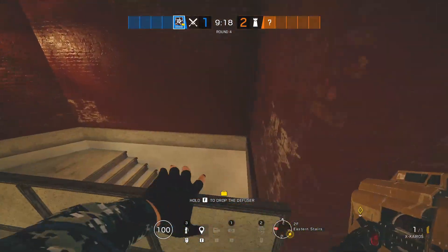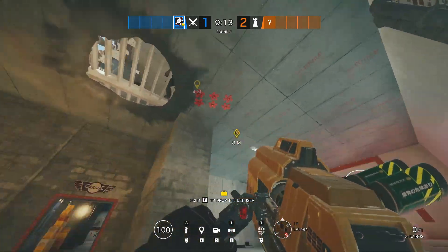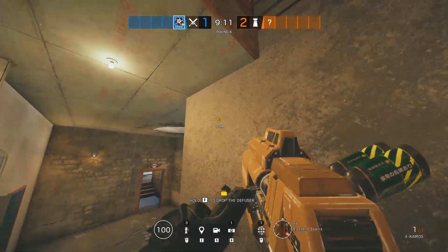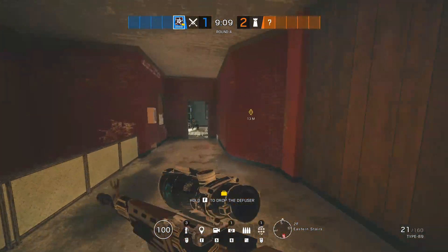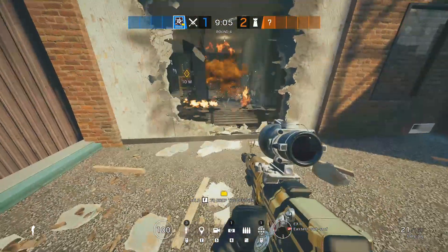In this next clip, I'm showing you how we can use Hibana's pellets vertically to remove shields as well. I know the spot where the Vulcan shield is, and this will detonate, blowing up the shield.